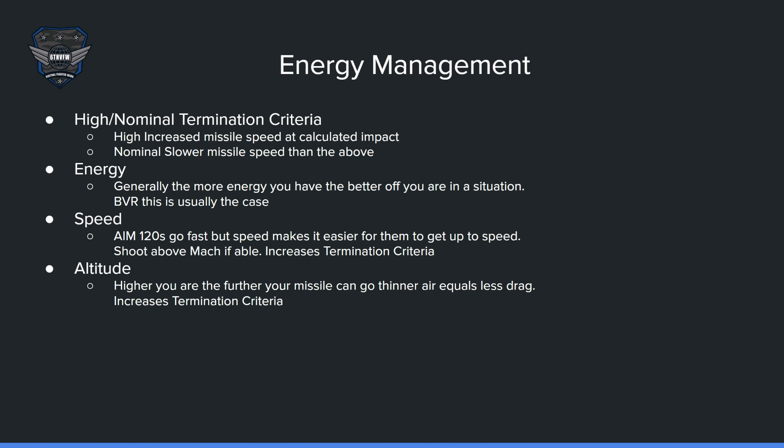Here we're going to talk about energy management. It is very important, especially in dogfighting, in BVR — basically any combat sense in combat simulators. The higher you are, the less drag your missile has to go through, thus allowing the missile to go farther in theory. There are two types of termination criteria: high and nominal. High is just an increase in speed at calculated impact. Nominal is a slower speed — it doesn't mean super slow, just slower than high termination criteria. Your energy — your speed and your height — gives you energy. Generally, the more energy you have, the better your situation in BVR.